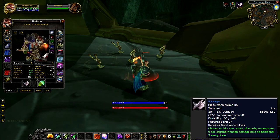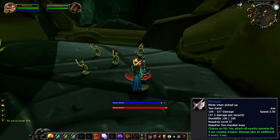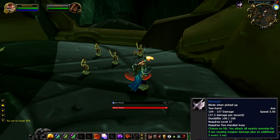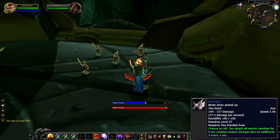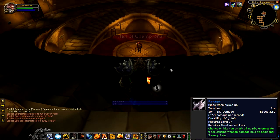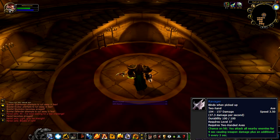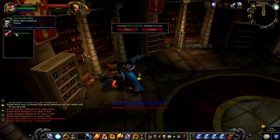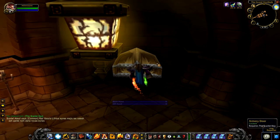The 9-second long channel does not scale with haste, unlike most other channeled abilities. Further changes to the haste mechanic will be made in Wrath of the Lich King, and I will retest this at that point in time. You can get yourself a Ravager Axe from the Scarlet Monastery's Armory from Herod after grabbing the key from the library. That's all I got for this one — go crazy.